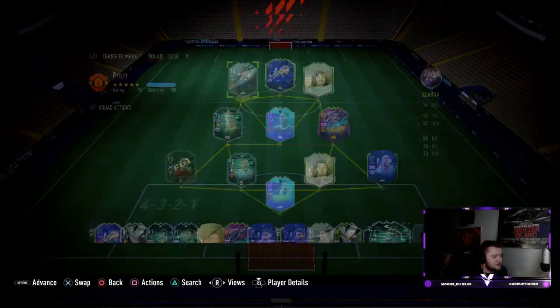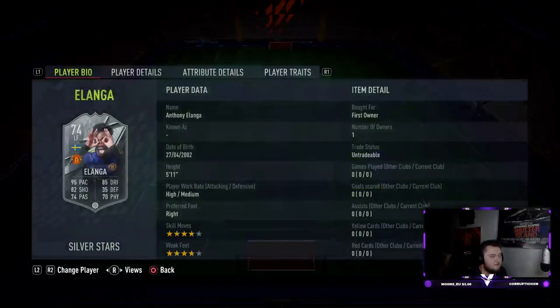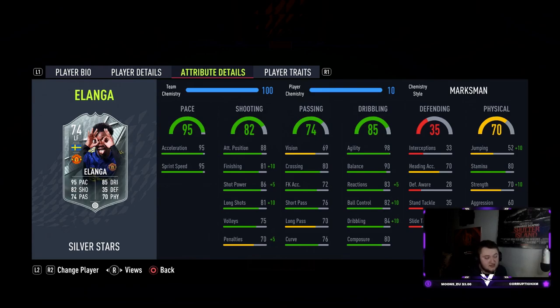I personally think the best chemistry style for this card is Marksman. If you want to play him wide, I'd recommend a Dead Eye, but for me Marksman does great things. His pace is already really high so I'm not touching that. With Marksman: 91 finishing, 91 shot power, 91 long shots, reactions boosted by five to 88, 92 ball control, and 94 dribbling — a really good boost — plus a +10 to strength which is quite nice too.